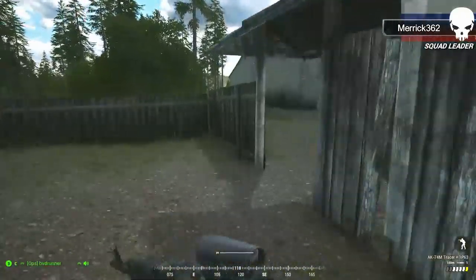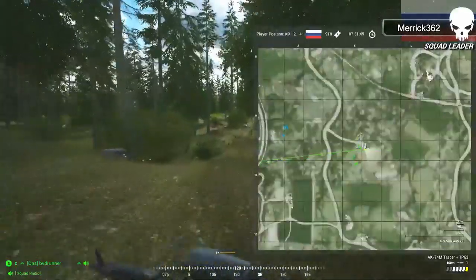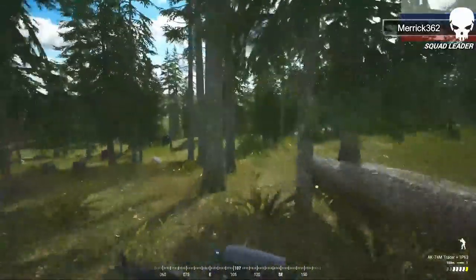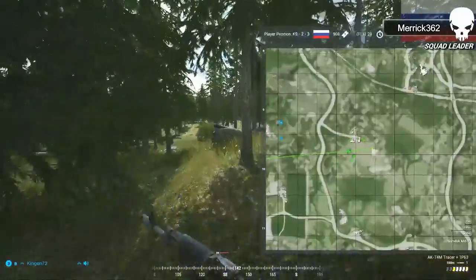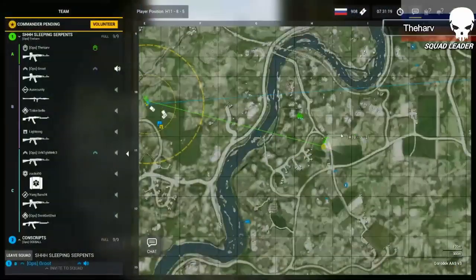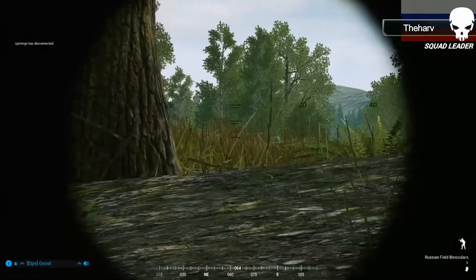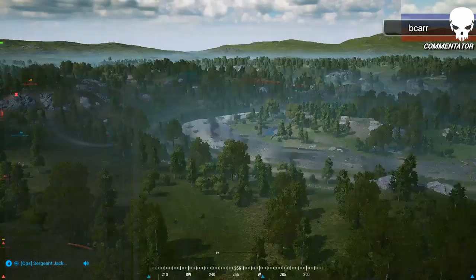Merrick is on the move, trying to get his guys around. British have repositioned a squad to keep tabs on Merrick's guys. Merrick is pulling off to the east, trying to run all the way around to come up from the south. Gaming Mango and Fulcrum are about a hundred yards away. Aetherov gets killed. Bacon Batman is shooting at 600 meters — landing rounds pretty close to Razor. Kill count: six kills for Russia, two for British.